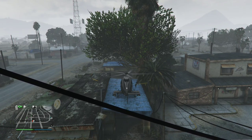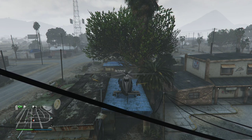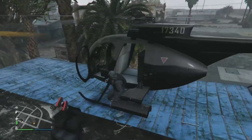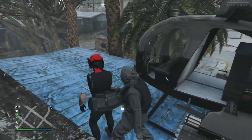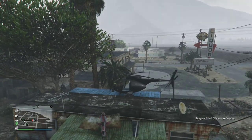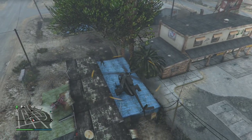My friend is gonna hop onto the trailer and throw me out of the Buzzard, which is gonna basically shoot me into the trailer. He holds Y or Triangle, throws me out of the Buzzard, and I should spawn right inside the trailer. It's really easy — it doesn't work on the first try every time; it takes at least three or four tries, but sometimes you'll get lucky and it works on the first time.